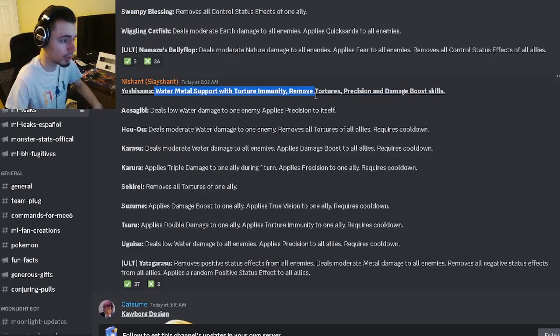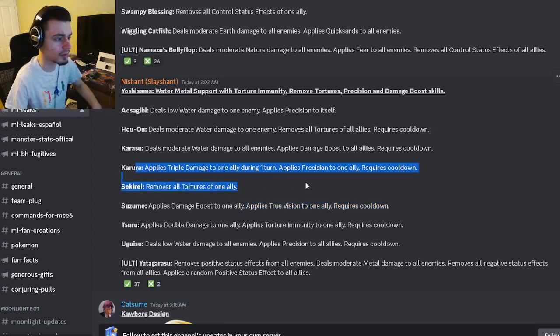The next monster is a water or metal support with torture immunity, remove tortures, precision, and damage boost. He has AOE precision, a double damage to one ally with torture immunity, a damage boost to one ally, and a true vision to one ally which is cool. He can also remove all tortures from one ally.